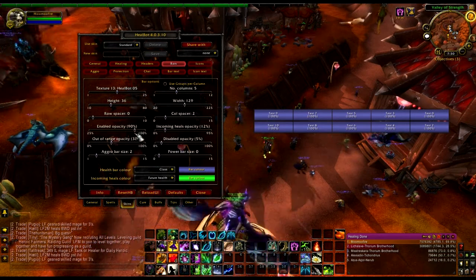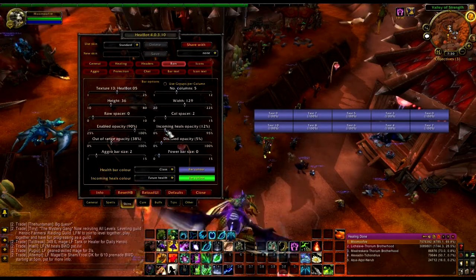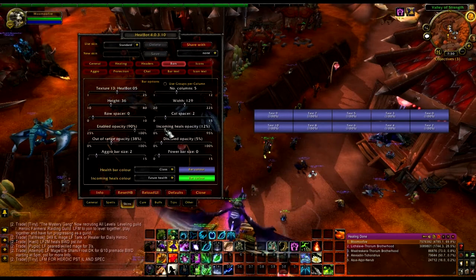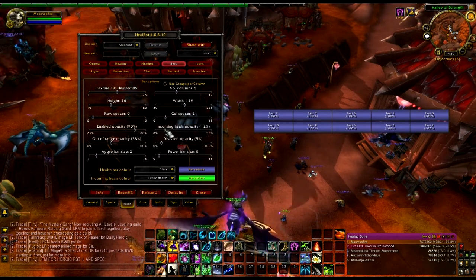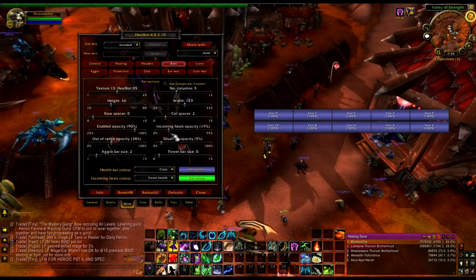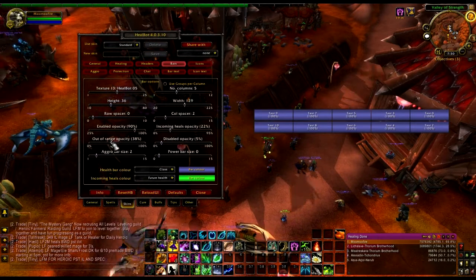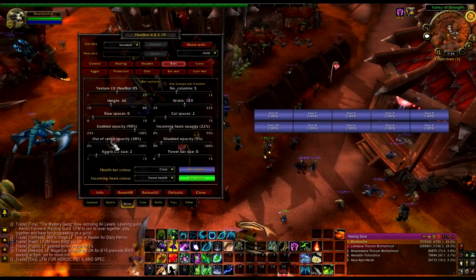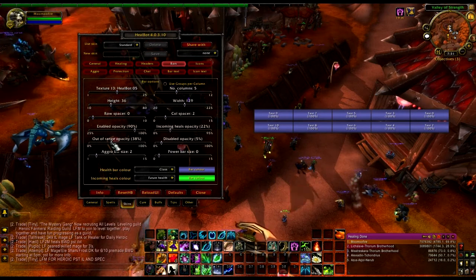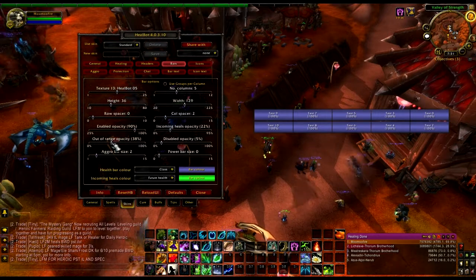Not completely, but pretty close. Incoming heels — incoming heel opacity. This is how see-through the incoming heels are. I like to keep this enough so I can see it, but it doesn't interfere with the actual bars. Out of range — this makes it so when they go out of range the bar becomes more see-through, so it's a little easier to tell.